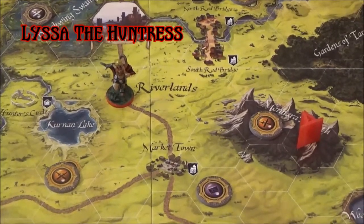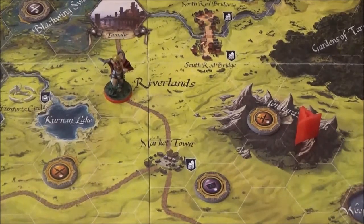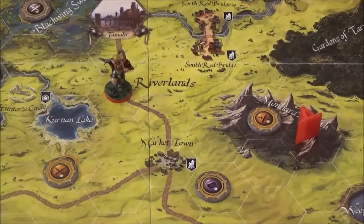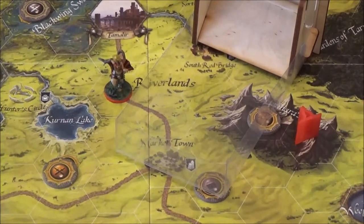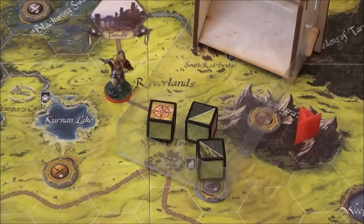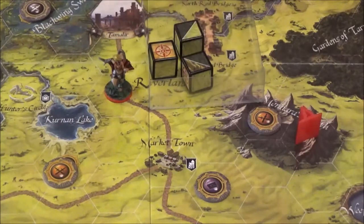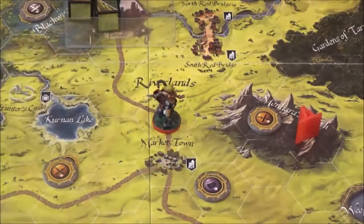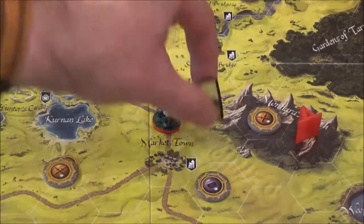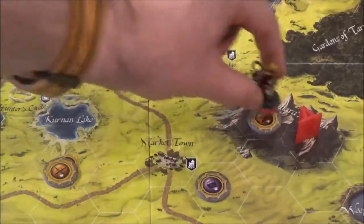Let's go down and see how Lyssa's getting along. What we're going to try and do with her is get Lyssa to Monara's Teeth. So let's see if we can get her there - that means rolling some dice. We definitely need a wild or a mountains. We've got a wild - I think we've got enough. So we'll get her here into Monara's Teeth. Good stuff.